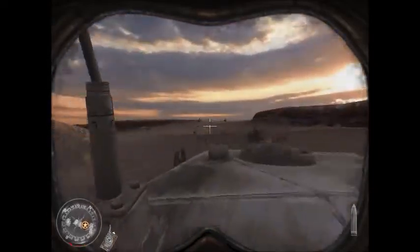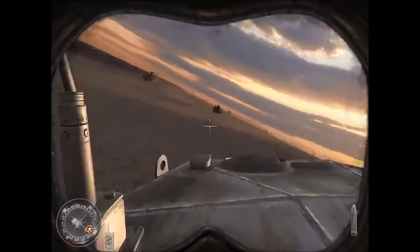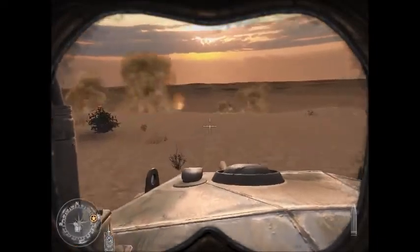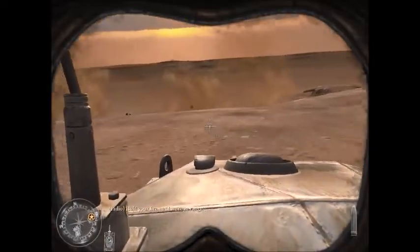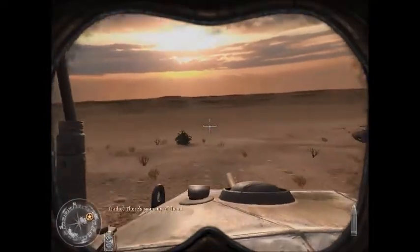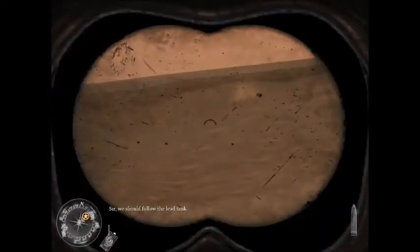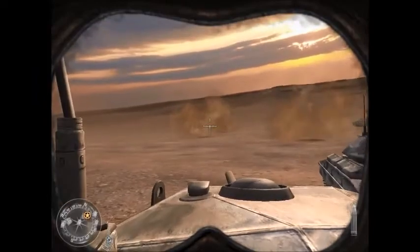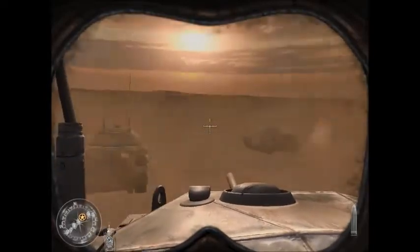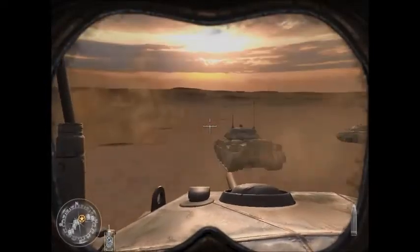All right, up ahead there's going to be explosives when we go up this hill. Keep in mind I'm not really a fan of tank missions. Here come the explosives — you can get hit so be careful. If you press B you'll be able to use your binoculars, which gives you a better position when aiming. That explosive nearly hit me there.